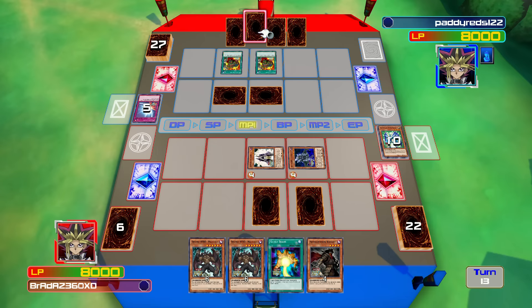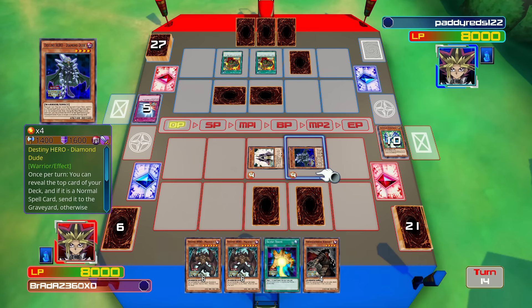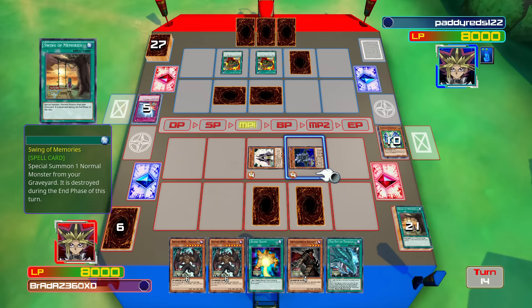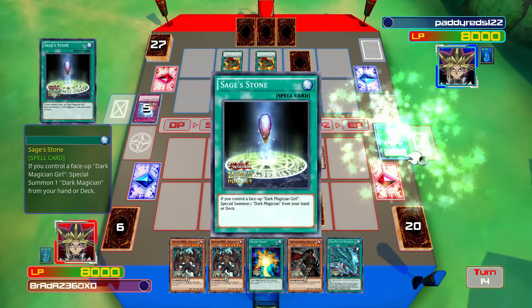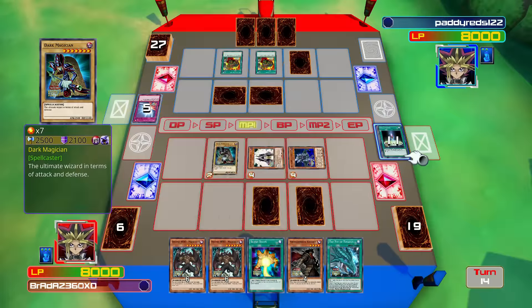He could just have like another Mirror Force — that's gotta be another Mirror Force surely. Diamond Dude's effect is going to activate. Did I screw up the order of that? No, I didn't — thank god for that. Sage Stone is going to let us get Dark Magician from our deck. Let's summon that.